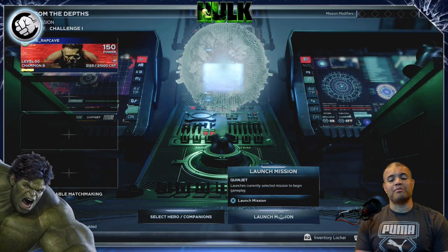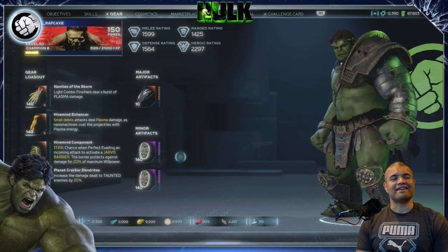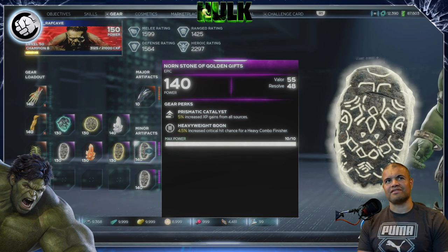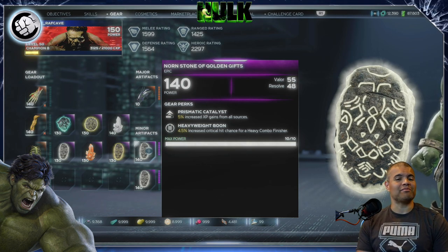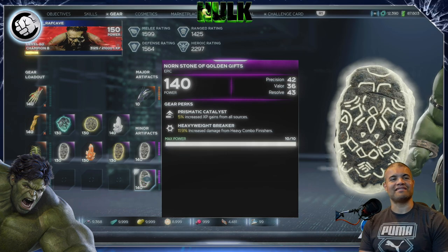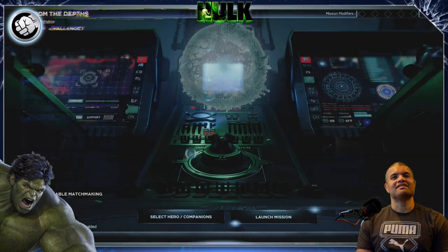Another thing to help you guys out is the artifact — the minor artifact. As you can see, this is my current Champion Hulk build. He is a beast. I have all exotic gear. Anyway, if you can pick up the Norn Stone of Golden Gifts, you get a 5% increased XP gain from all sources. That's a huge win — an extra 5% of your Champion points. You can also stack them, getting two Norn Stone Golden Gifts for 10% XP. Definitely do that if you can.